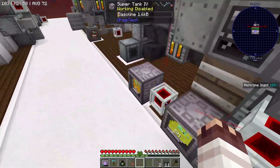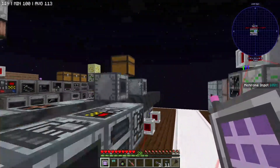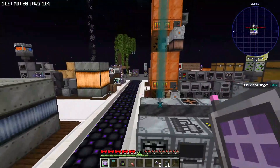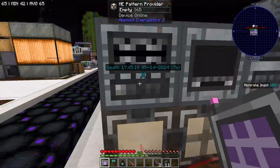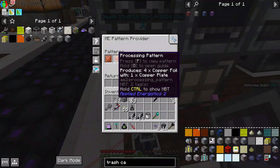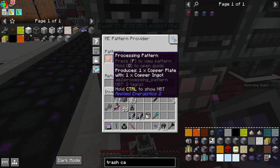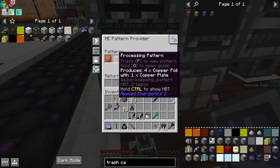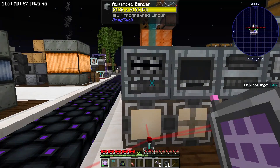Now that we have all this power, we want to do a lot of things with it, but that involves being able to make a lot of circuits. Now that we have all this power, we can automate circuits. In this pattern provider underneath an advanced bender, we are automating foils. We're also doubling up to automate plates as well. The way you can do this is if you use plates to make foils, it uses the same program circuit. It takes a little more time, but it allows us to not make multiple benders.